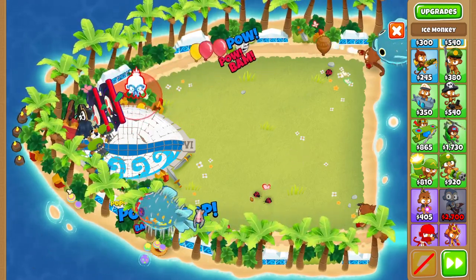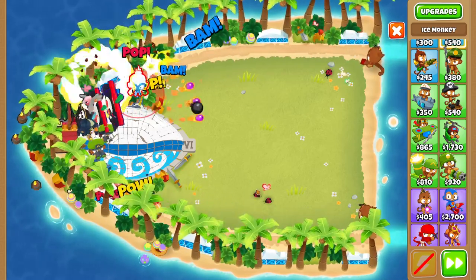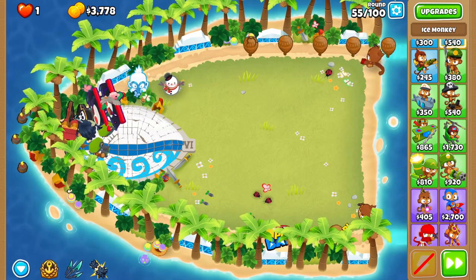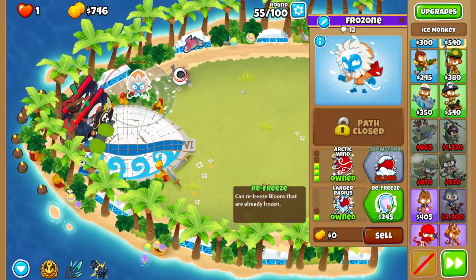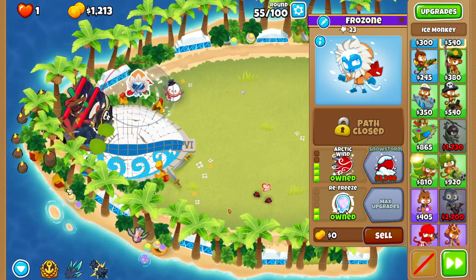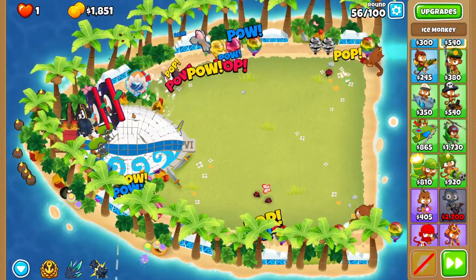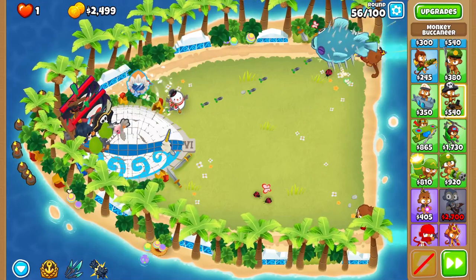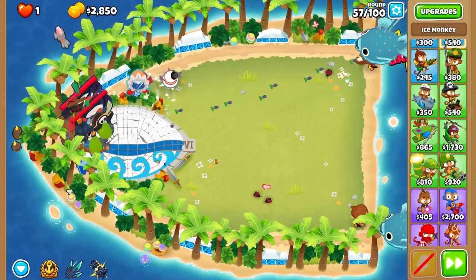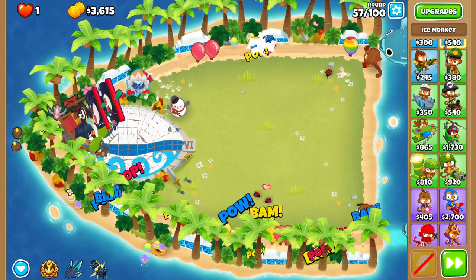We want this ice monkey — place it as far down and left as possible. We're gonna make it a 0-3-2 arctic wind. This is going to be super nice for any ceramic brush waves like round 63. Because we have the pirate lord round 63 won't be tough, but it'll also help for super ceramics and general stalling.